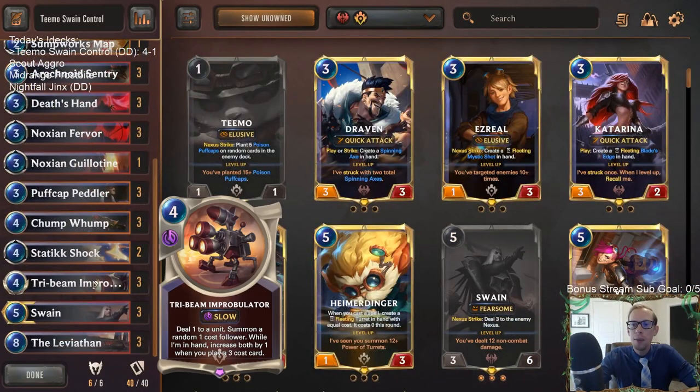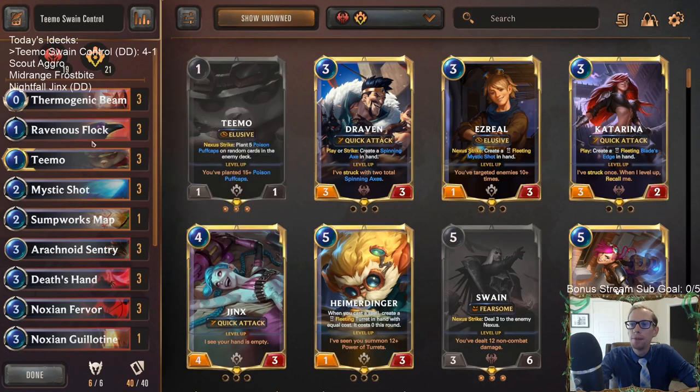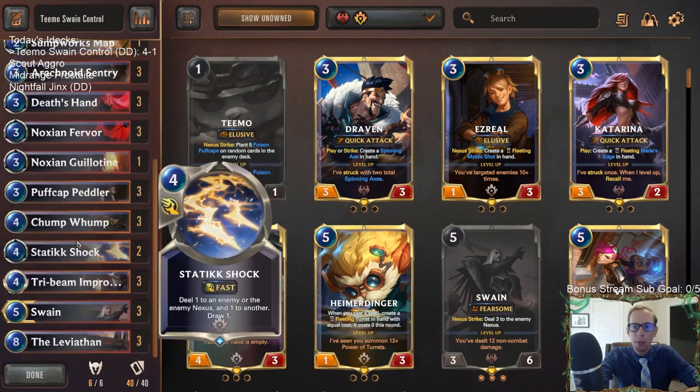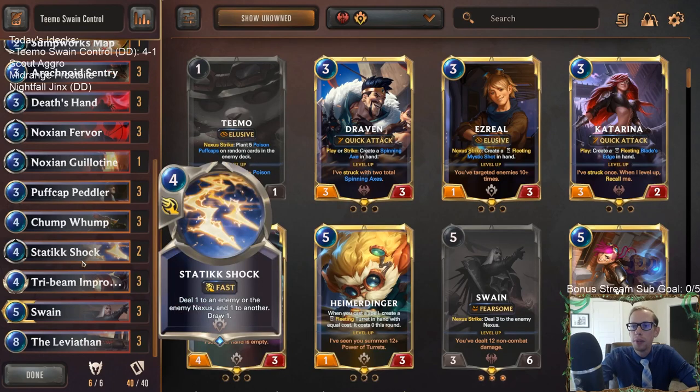There's our Teemo Swain Control run. Tri-Beam Improbulator is just pretty cool. We didn't get anything special off the Improbulators — the 7-drop was just a 3-3 with Dehu Endur, the 5-drop was a 4-3, the 4-drop was a generic 3-3 with Chronicler of Ruin. Swain wouldn't have stopped an open attack because of their Elusive unit anyway. I wasn't playing Swain because I didn't want them to trigger combat and play a Radiant Guardian — the only way I could win was the Puff Caps.